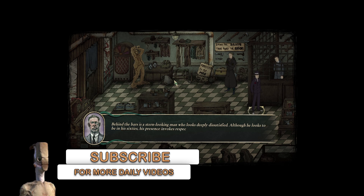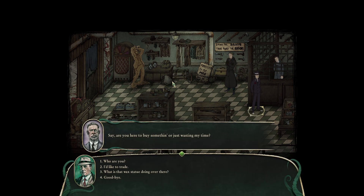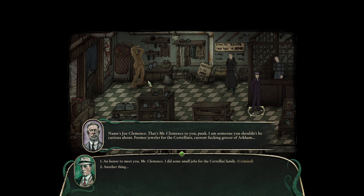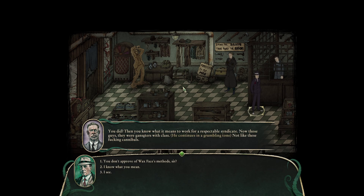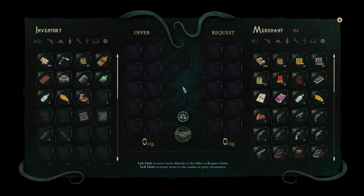Ryan O'Bar is a stern-looking man who looks deeply dissatisfied. Although he looks to be in his 60s, his presence invokes suspecting fear. He asks if we're here to buy something. His name is Joe Clements — former jeweler for the Cortellini. He mentions working for a respectable syndicate, calls them gangsters with class, unlike these cannibals. He threatens to have Charlie fill us with lead. We say we're buying. The music seems slightly loud, so we'll fix that.